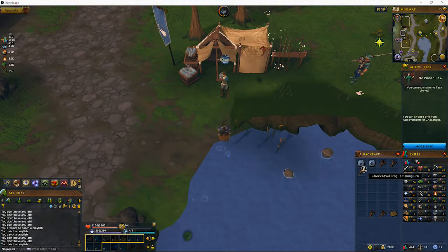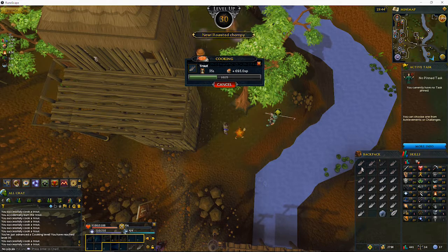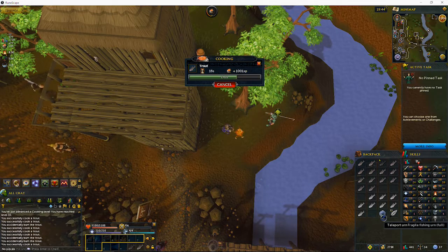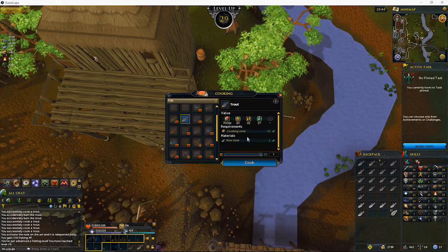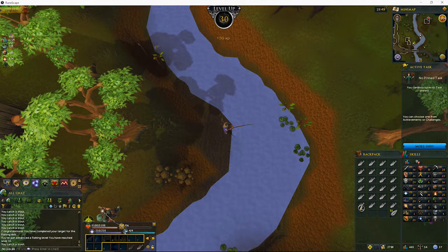Hopefully we can get both our fishing and cooking up. Just grabbed level 30 cooking here — that went up really, really quick actually. Cooking these trout gives like 70-80 experience per one, which is really good. Also, when you activate the urn with a water rune — let's say we activated this fishing urn with a water rune — when you fish, it fills up. Once it gets full, you teleport it away for bonus experience. I'll do that right now just to show you. I'm nearly level 30 fishing — just got level 30 fishing there. That actually was really quick; I think that took less than half an hour using the fishing urns as well.